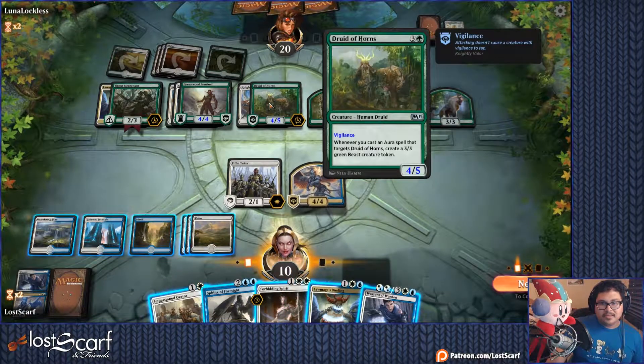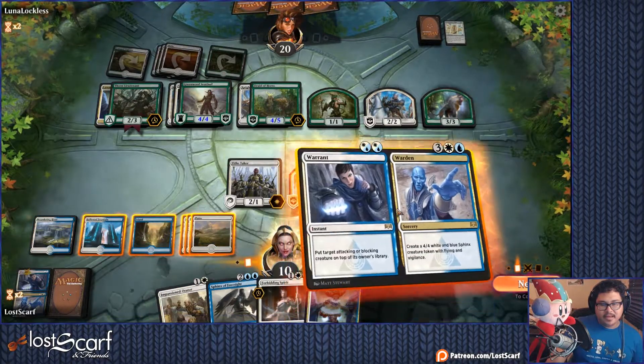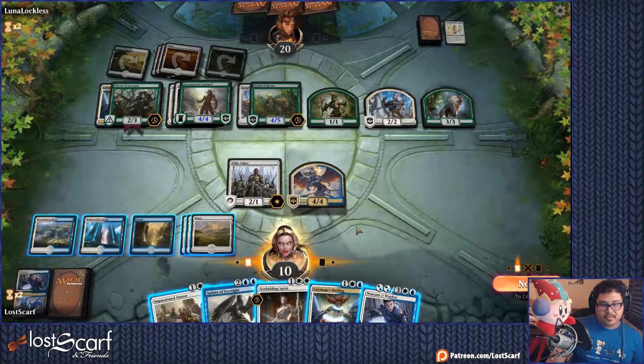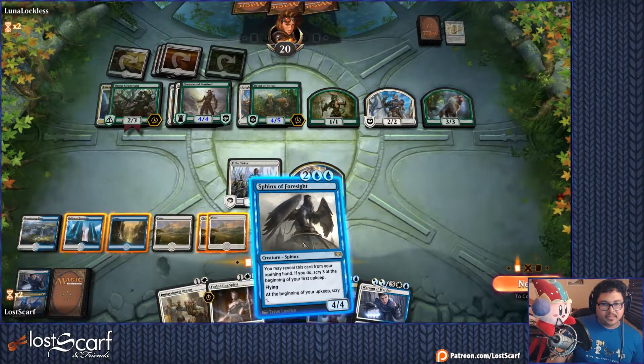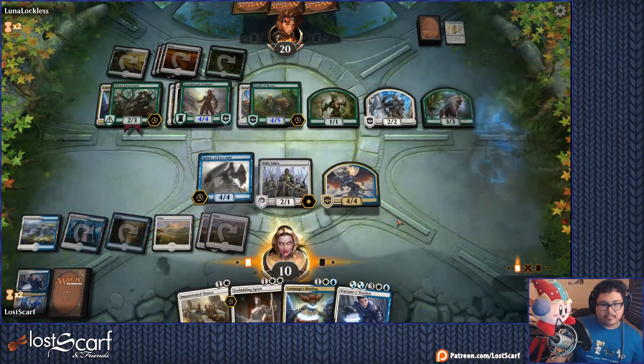That is an instant, not an aura — so that's going to be good. I only have 6 mana though, so I can't do everything. I'm going to go ahead and pop that sucker up — attacking or blocking. Okay, we can do Orator and then do that. So we'll go ahead and whip out the Sphinx. There we go. Have the 4-4 attack. The other 4-4 can block — that's fine.